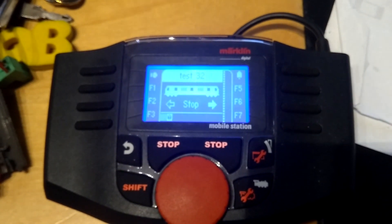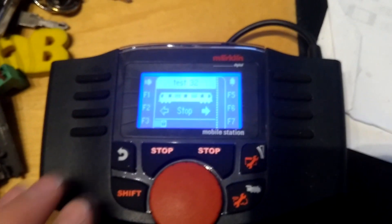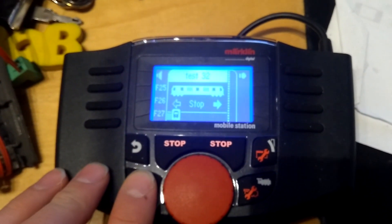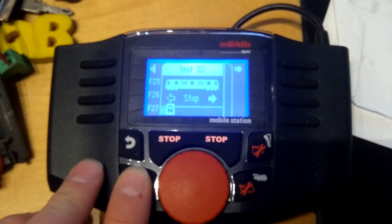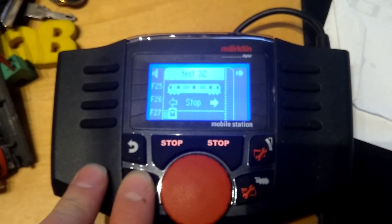When I repeat it 3 times I get the last page with the other functions. You can see that because this is a DCC locomotive, I only have functions 24 through 28.